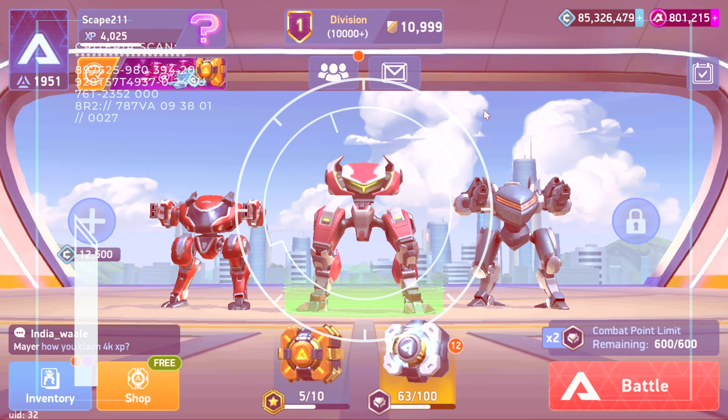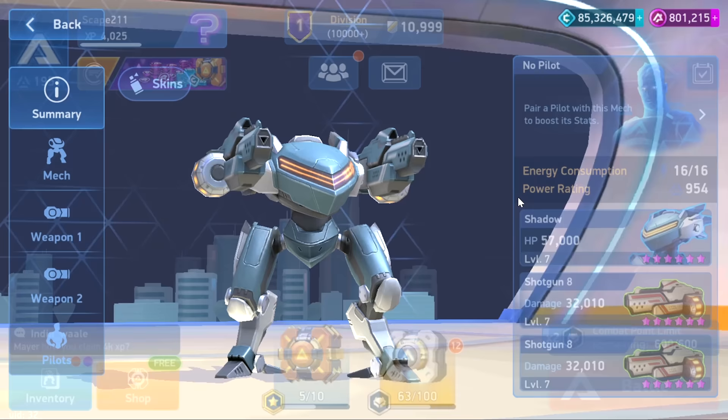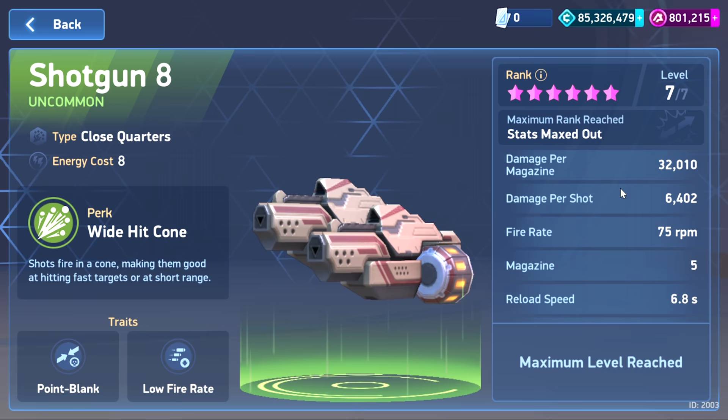What is up everybody, Escape to 11 here. We're once again on the test server — last time we looked at the Gauss Rifle, this time I got a little nostalgic and we're gonna do the shotgun 8s on the Shadow. This is like what I used to use all the time in earlier beta.